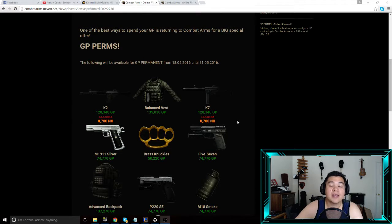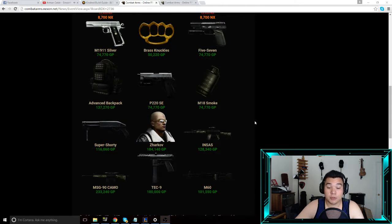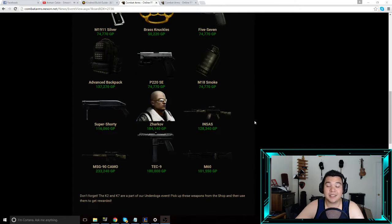Now basically we got a bunch of GP perms. Look at all these: the K2 for 128,340 GP, the balance vest for 135,030 GP, the K7 for 128,340 GP, or you can get both the K7 or the K2 for 8,700 NX — so nine bucks US dollars, though I don't know if it's different in other places. We also got the M1911 silver, brass knuckles, 5-7 advanced backpack, P220 SC, the M18 smoke grenade, the super shorty, the Sarkov, the Insass, the MSG-90 camo, the Tec-9, and the M60 — all permanent.